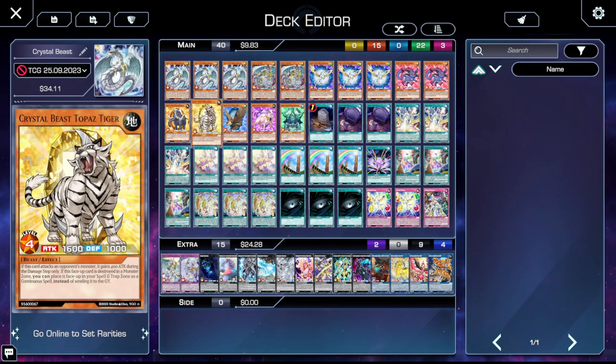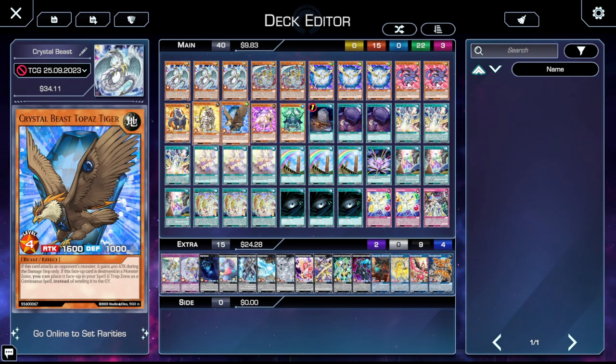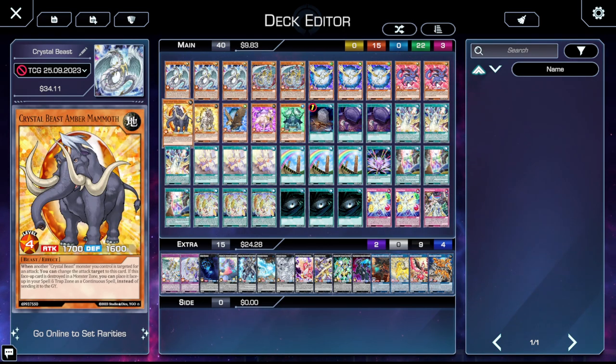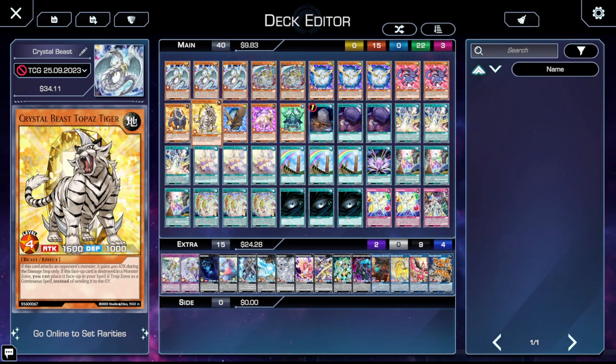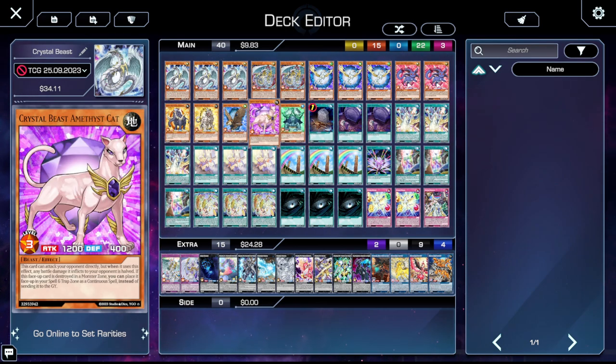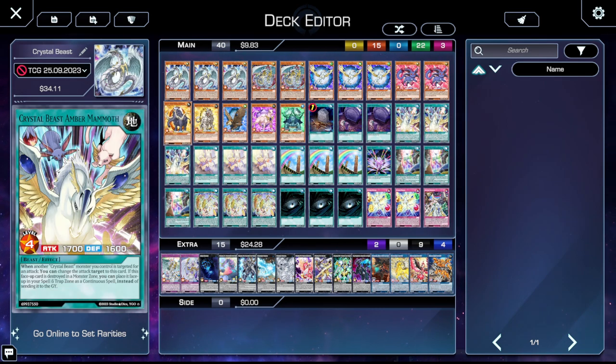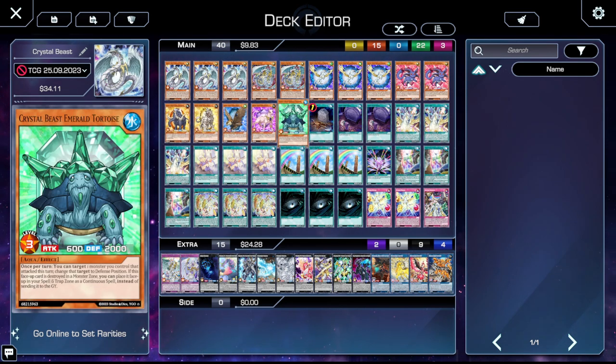We're also playing one Amber Mammoth, one Topaz Tiger, one Cobalt Eagle, one Amethyst Cat, and one Emerald Tortoise. Almost none of these effects are going to come up: Amber Mammoth can redirect attacks to itself; Topaz Tiger gains 400 when it declares an attack against an opponent's monster; Cobalt Eagle can target a Crystal Beast card you control and place it on top of the deck — this one might come up to recycle Sapphire Pegasus; Amethyst Cat can attack directly but damage is halved; Emerald Tortoise can change a monster that attacked this turn to defense position. Mostly these effects are irrelevant — we're just playing them for the names.